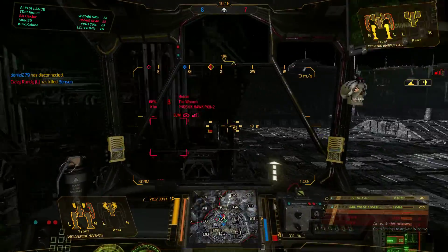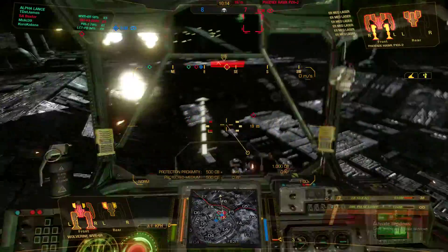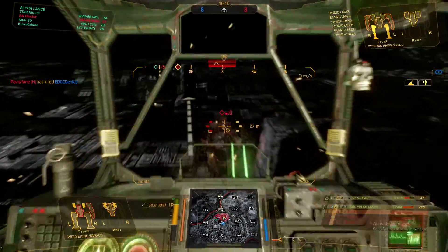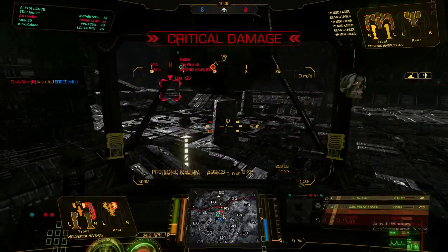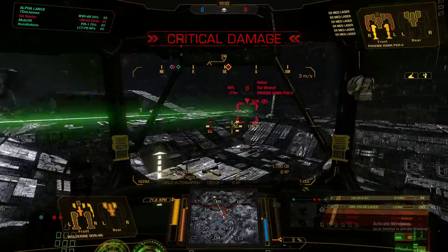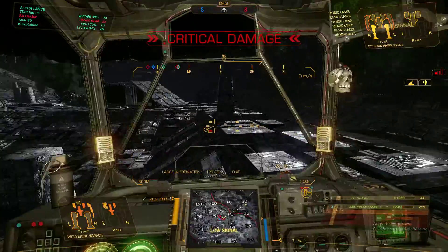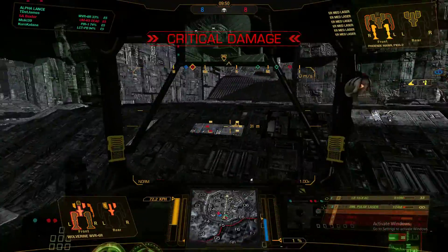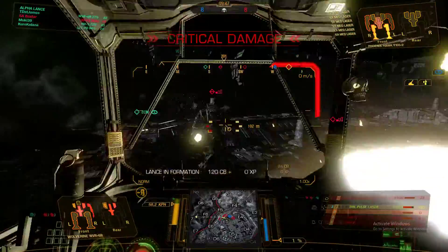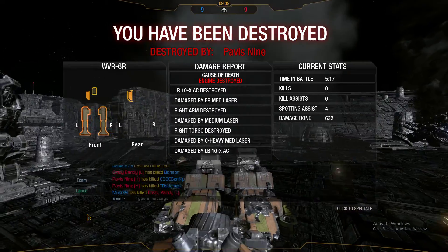New target acquired. Got your legs. Left torso critical damage, center torso critical damage, right torso critical damage. Heat sink destroyed, right arm critical damage. Right arm destroyed, right torso destroyed. We're taking critical losses — we need you to pull through. Jeez, I came back from that. We've lost them all — clean up the survivors.